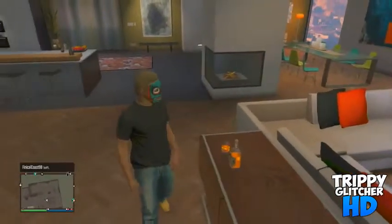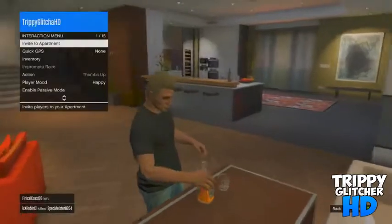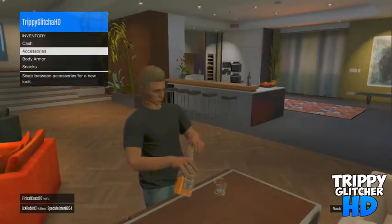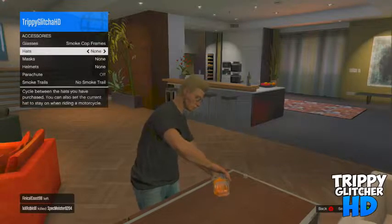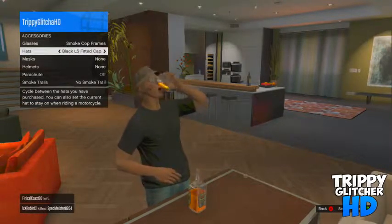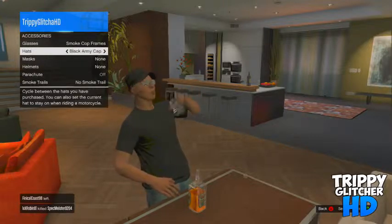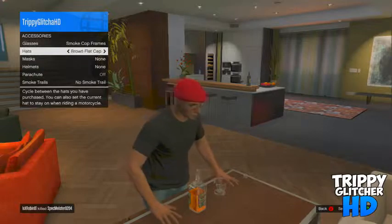Basically to do this glitch, make sure you have the mask on that you want to have on when you're doing this, and or a helmet on. Then what you do is walk up to the table and start drinking the whiskey. The second you start drinking the whiskey, put on your hat and your glasses, and once it's all on make sure you do not mess with the mask.